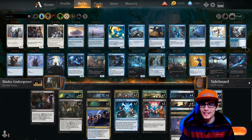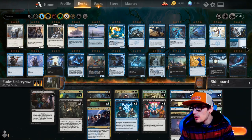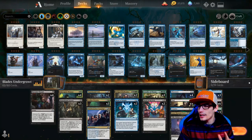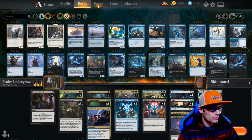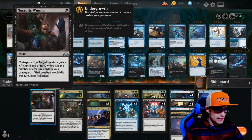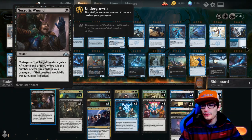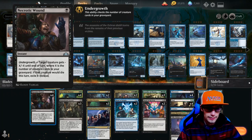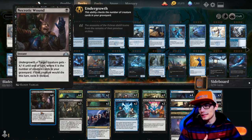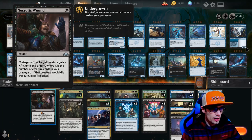Today's content is a Sultai Undergrowth deck mixed in with a little bit of surveil and a little bit of reanimation - kind of a marmalade ice cream type situation. It starts off with a one-drop called Narcotic Wound: it has undergrowth, target creature gets minus X minus X until end of turn where X is the number of creature cards in your graveyard. If that creature would die this turn, exile it instead. We get a lot of value out of that exile, especially in an undergrowth deck where we're having six, seven, eight, ten creature cards in the graveyard.